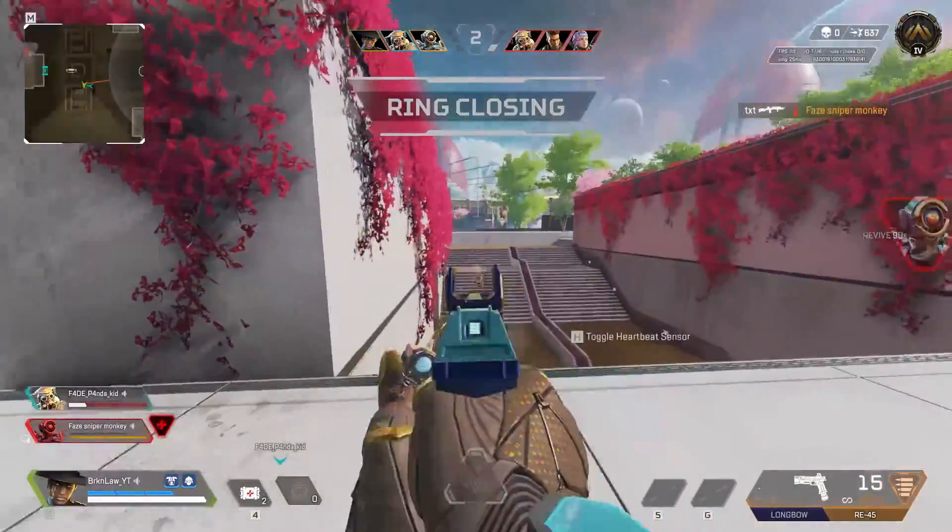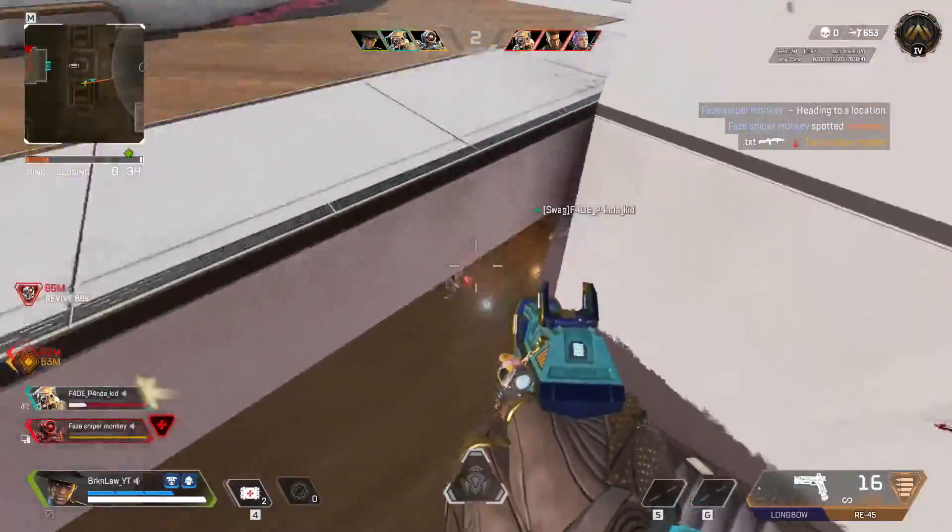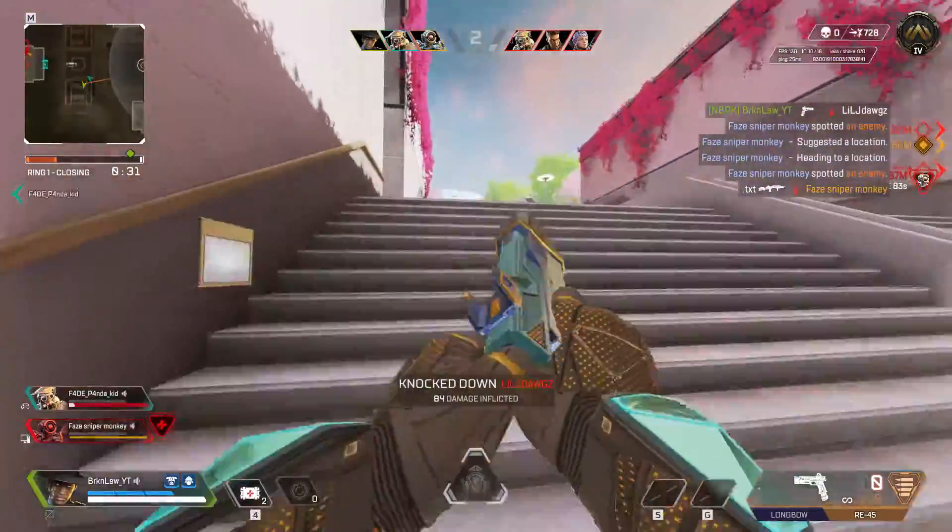It's no secret that Seer's passive is really, really strong. You can use it to see where enemies are, how many are in a specific location, and even see if somebody's trying to flank you — which is huge in arenas.